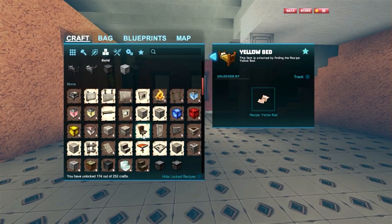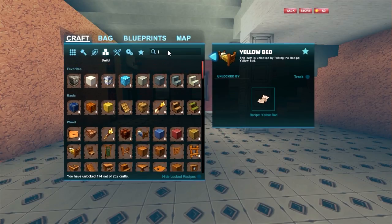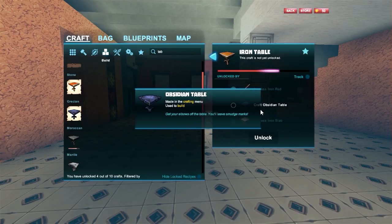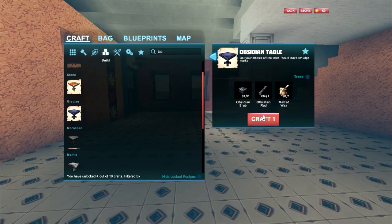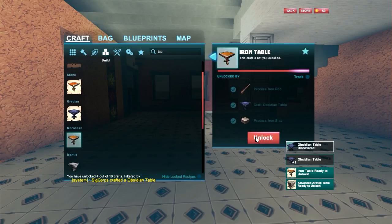We need to build an iron table. Let me see here. Wood, stone... iron table. I need to craft an obsidian table first. Okay — this progression. Boom, obsidian table. Iron table — I can unlock that now.